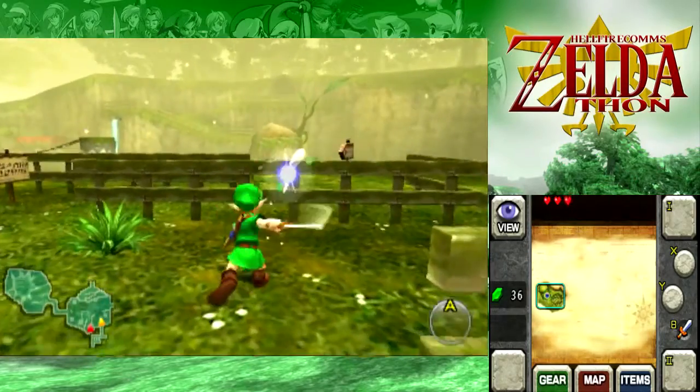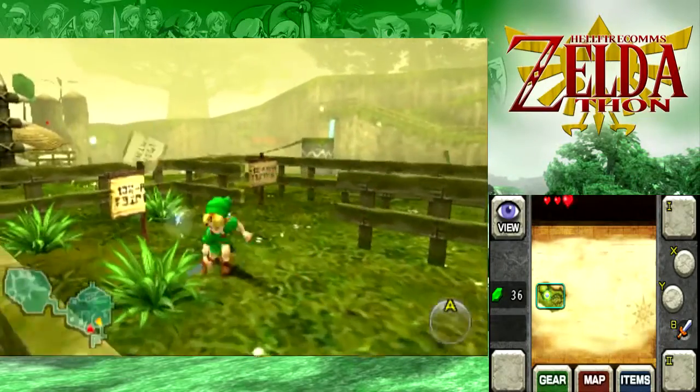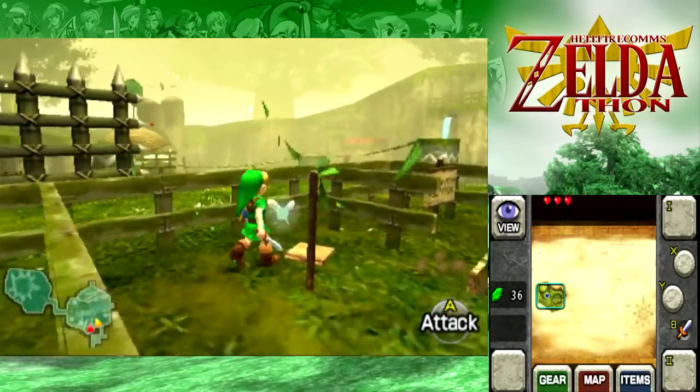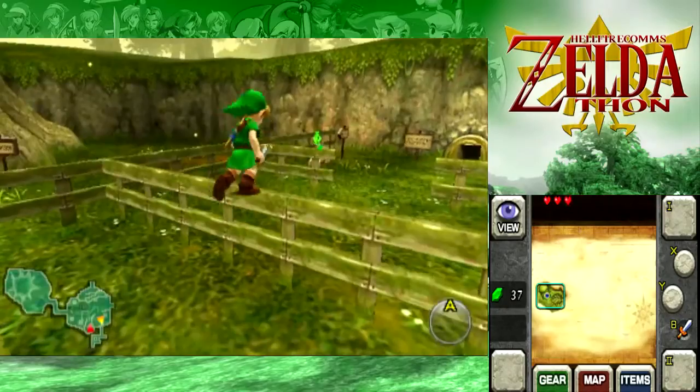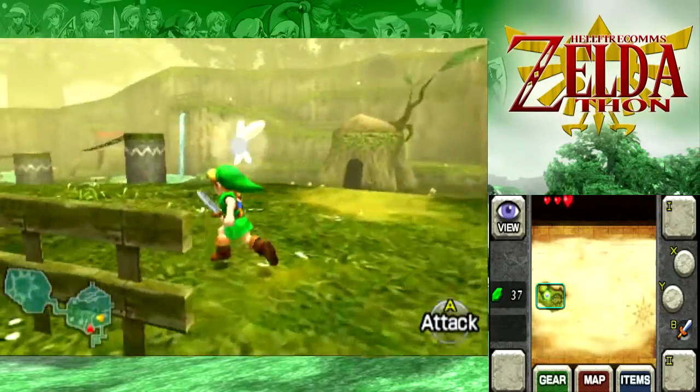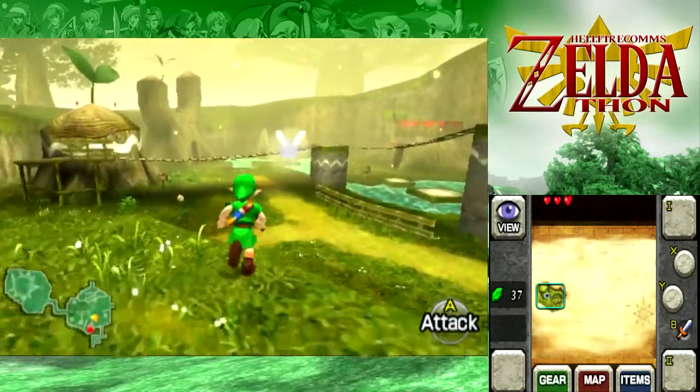Twinrova would be Gardevoir. That works. Not Reuniclus — because Reuniclus has lots of different pieces, whereas Celeosi is literally like a ball in jelly, which is what Morpha is.